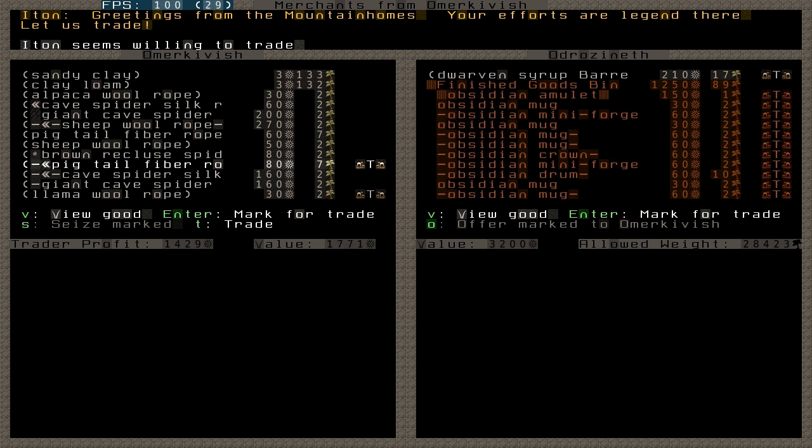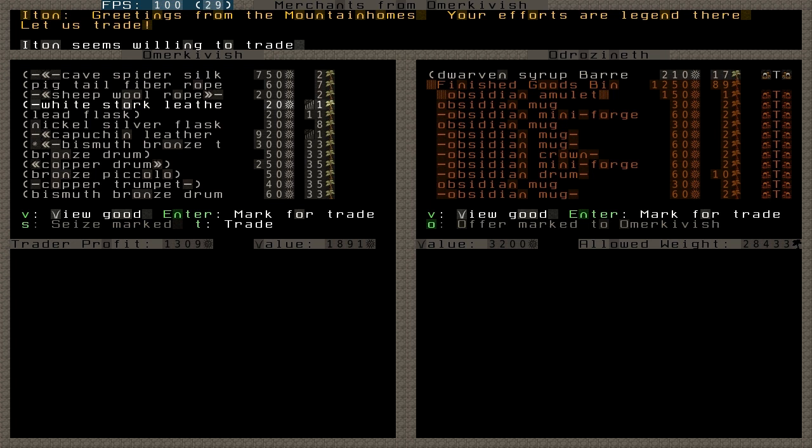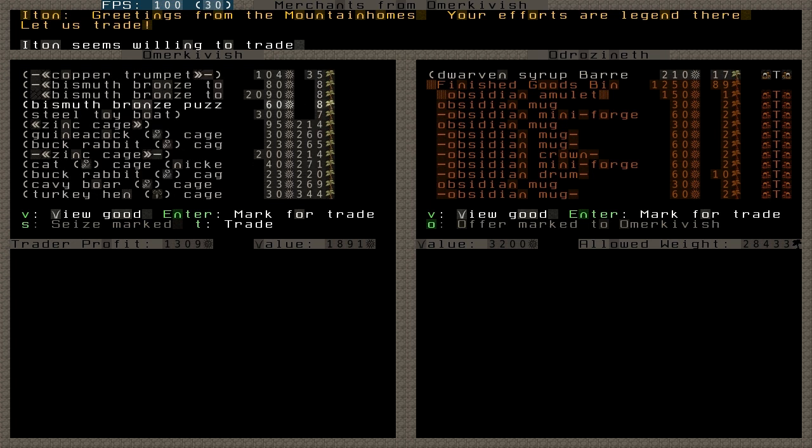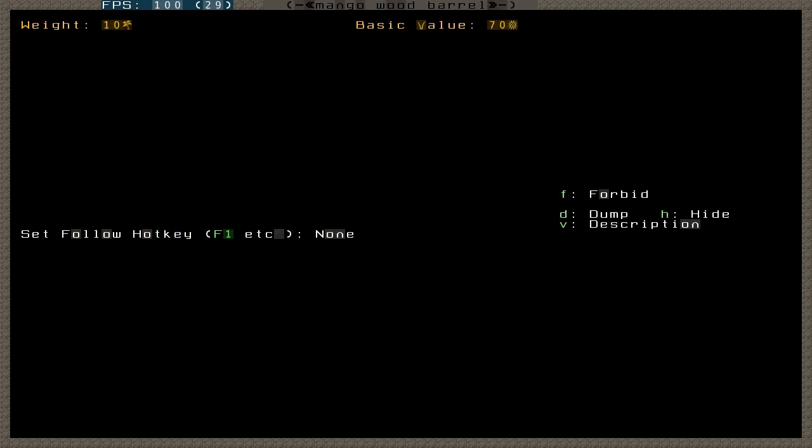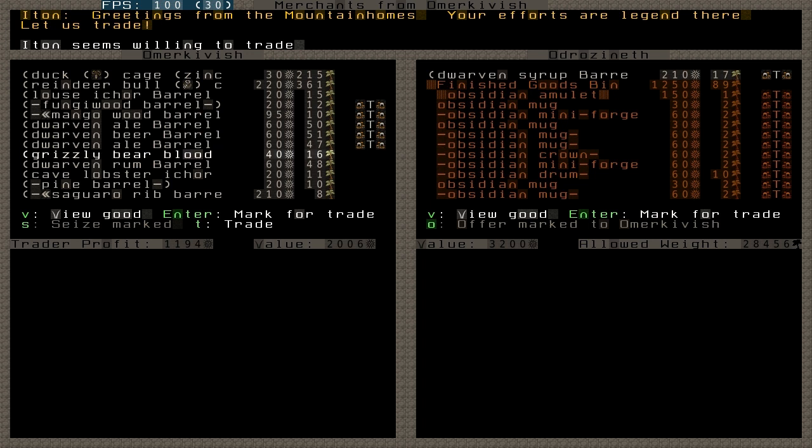I'll take some robes — robes are good, I can create them myself but might as well take them since they are here. So 1800. Then maybe some thread just for the heck of it. I might take these different kinds of empty barrels — always useful. There's some rum. Okay, so 2000. I think this is the trade I want to do.